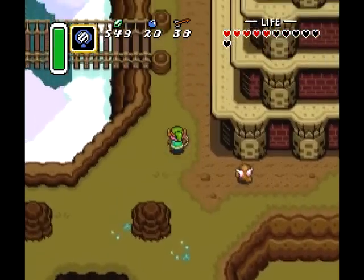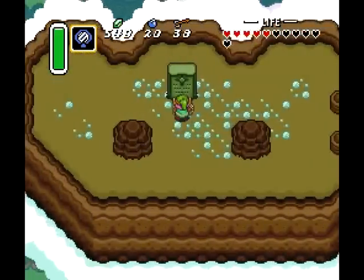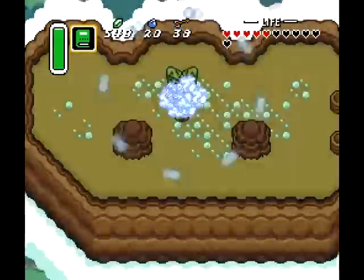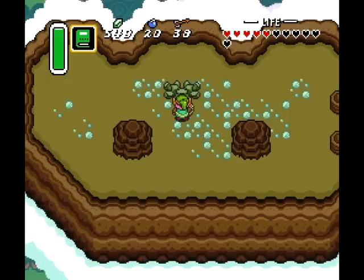Up here, over by the Tower of Hera, there was a section we could have visited, but it would have done nothing — because unless you have the Master Sword, as it says in every one of these inscriptions, you can't really do shit. Ether is the required magic. You actually need it later in the game, so make sure you get this goddamn medallion. That's why it's so easy to find.